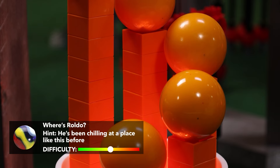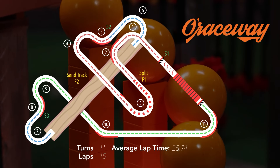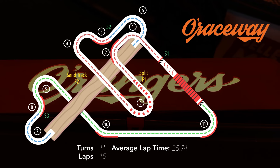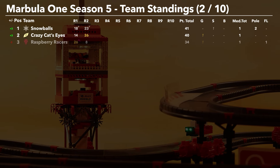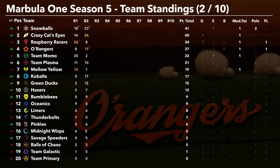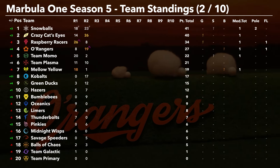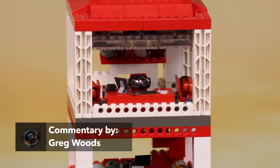Hey everybody, I'm Greg Woods. This track started us all back in Season 1, and it has been on the calendar ever since, delivering twists and turns and the occasional sandy marble at the end of the lap. However, despite being home of the O'Rangers, they have never found much success here. They have never gotten a pole position, never got a fastest lap, and have never won the race at their home track. In fact, points have even been difficult to come by. We'll see if that changes today.